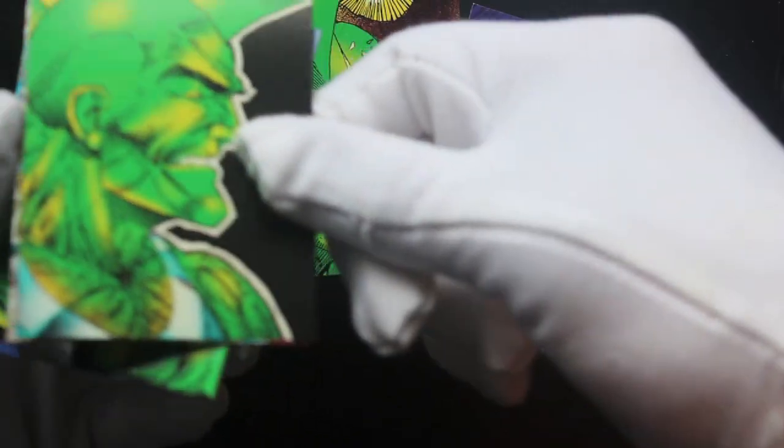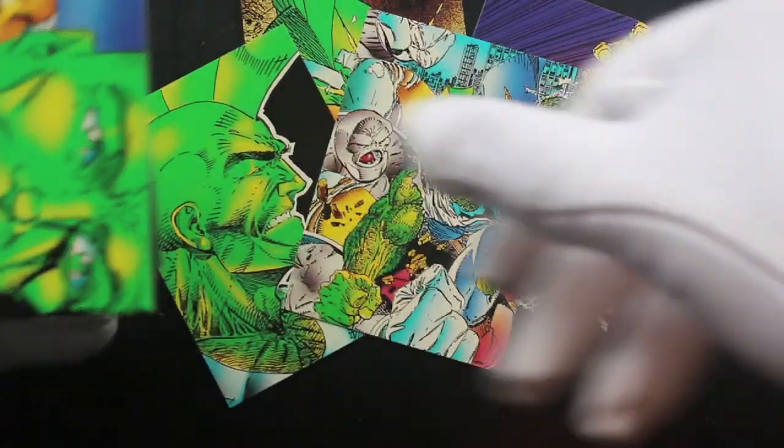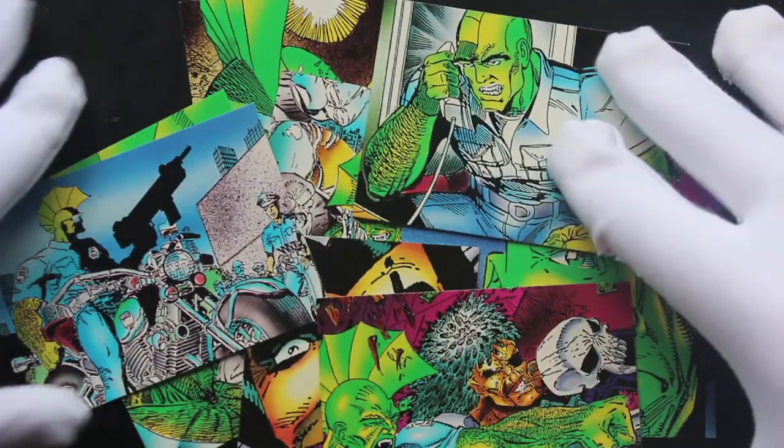I don't know what this is, but if you love green people then get yourself this set because there's loads of them in it. This one looks a bit crazy — looks a bit like a joker smile. Oh, we've got a prism card? No, never mind. I don't even know what a prism card is, to be honest.